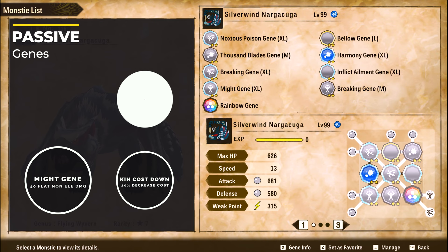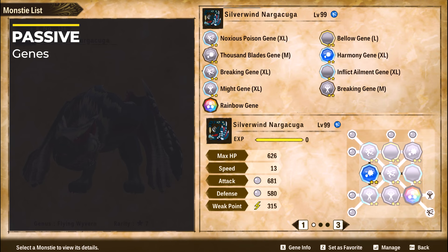By the way, before you guys tell me — I know if I put this gene on the right I'd have one more bingo, but I don't have enough genes to do it. I know, I'm working on it.